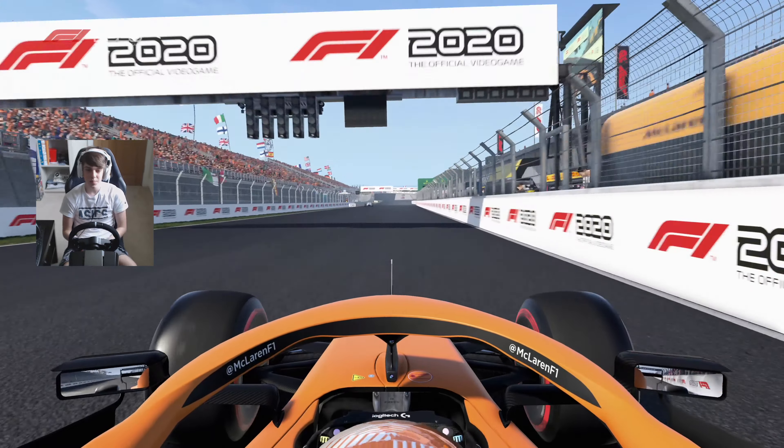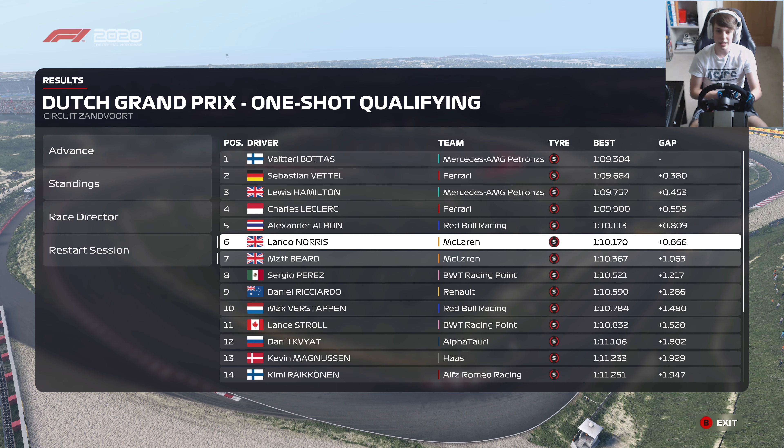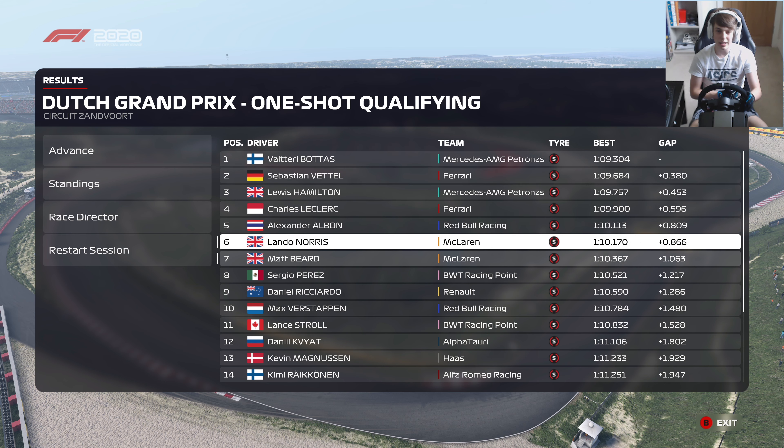I think it's going to be P7 on the grid here at Zandvoort — rather happy with that one in the end. I think that should be best of the rest, unless Lando pulled off a bit of a worldie. Lando did out-qualify us in the end by just under two tenths of a second. But Max Verstappen had an absolute mare in qualifying and starts down in P10. Bottas on pole ahead of Vettel, Hamilton, and Leclerc — a bit of a mixed-up grid. Happy with qualifying; let's dive into the Dutch Grand Prix.